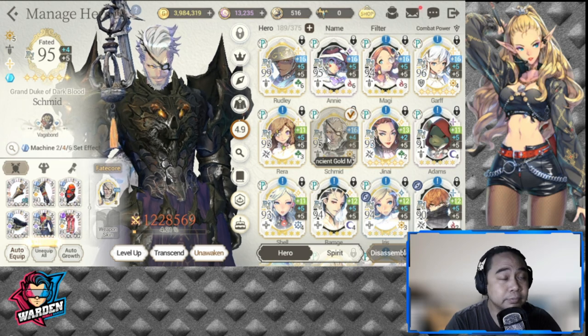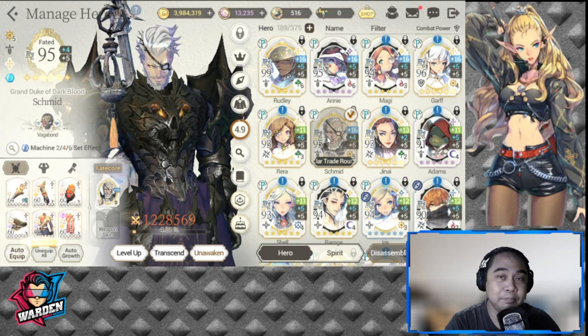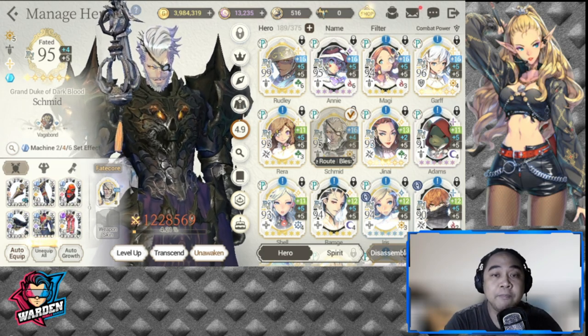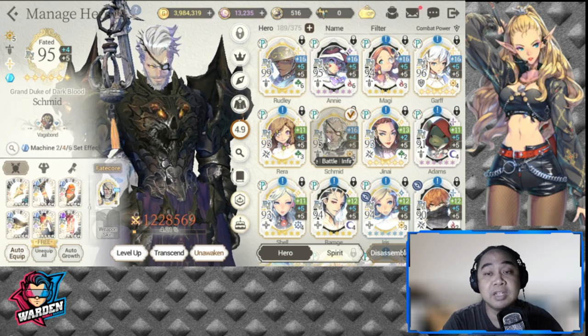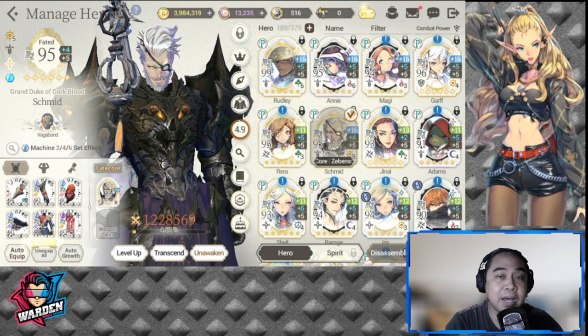Number four: anticipate crucial bans for your team. It's not only about banning your opponent's heroes — you'll be hit by bans as well. For me with Wasted Red, Rudly is going to be banned for sure, and he's irreplaceable. Next would be FC Garf and probably FC Magi, because FC Magi is actually more meta right now than FC Annie. You have to prepare by leveling up other heroes.